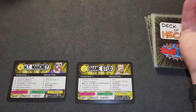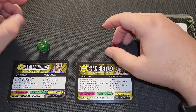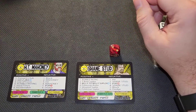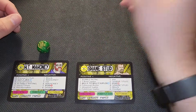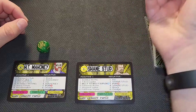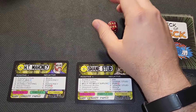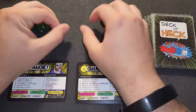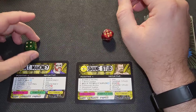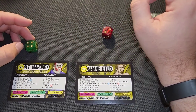Let's roll for initiative — rolls a two, three, no fast forward, so Mahoney starts off with a forearm club. Shane Stud reverses into a fisherman suplex, which Mahoney reverses. There's a test of strength — the rumble rating is seven to Shane Stud's eight, so Shane Stud takes over.